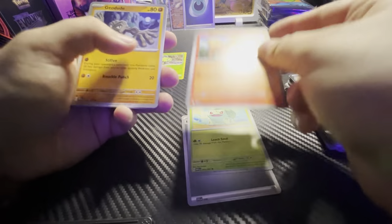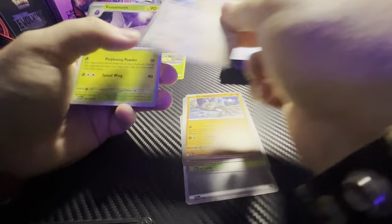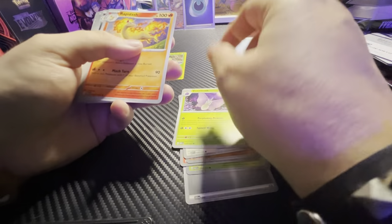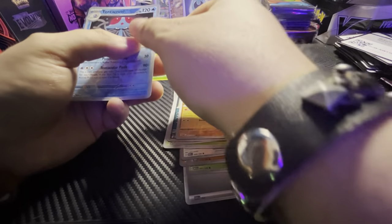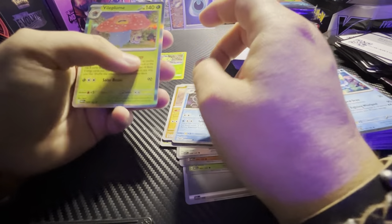Bulbasaur, Growlithe, Geodude, Jigglypuff, Venomoth, Rapidash, Nidorina, Sandshrew, Tentacruel, and a Vileplume.